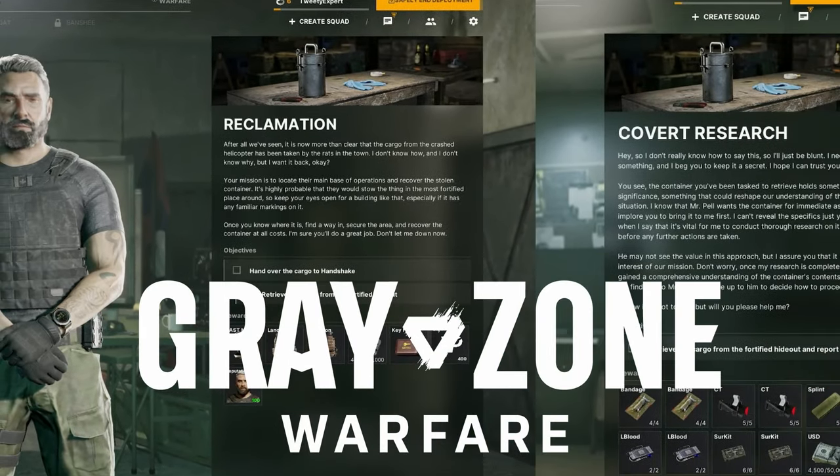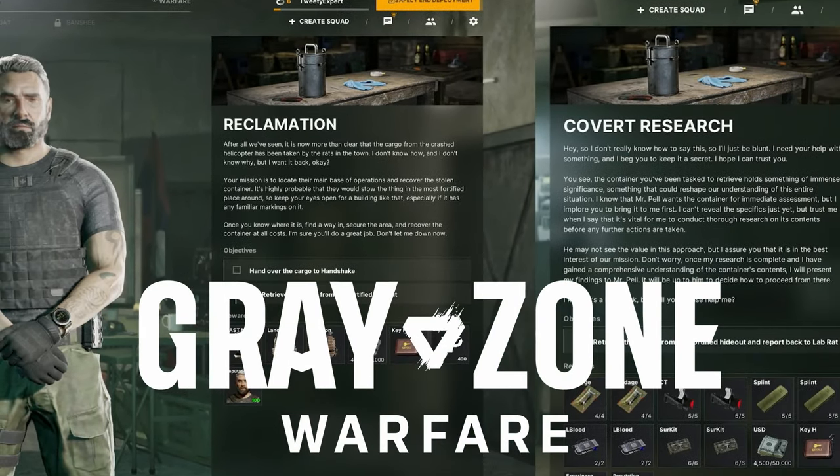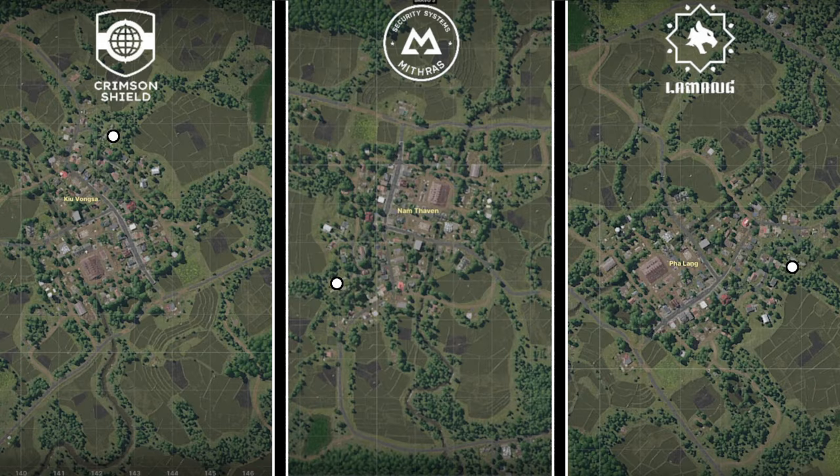You have the quest Reclamation or Covert Research in Grayzone Warfare. Here's how to find it. Pause for the map — every objective is a white circle and oriented to every single faction.